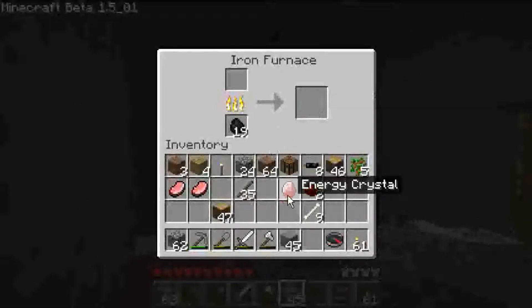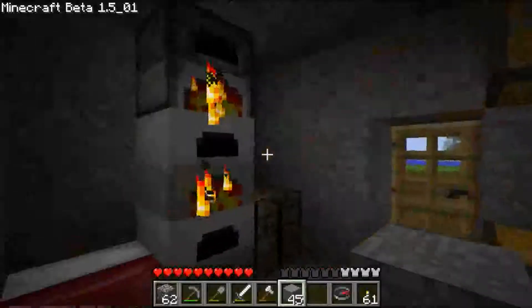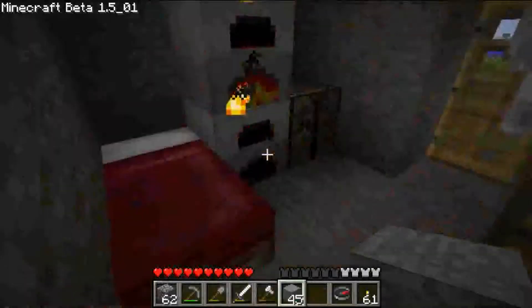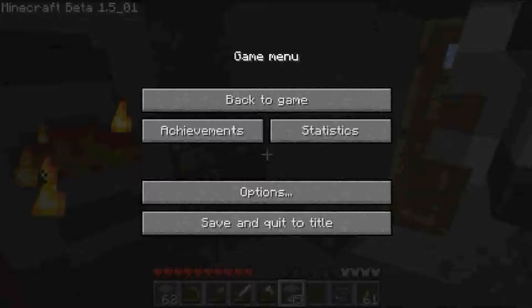Oh! That wasn't supposed to happen. But fair enough, I suppose. What do I use the energy crystals for? I've never seen one. Do I get it here? What? Oh my god. This is awkward. Refined iron. Oh, I see how it works. But how am I supposed to do that? What the fuck? I'm sorry guys, but I have no idea what to do now.